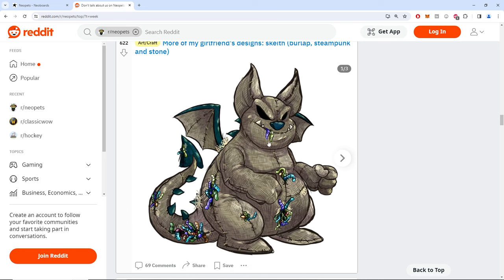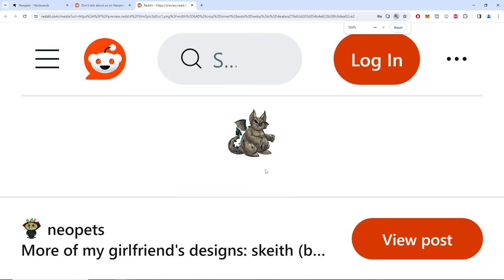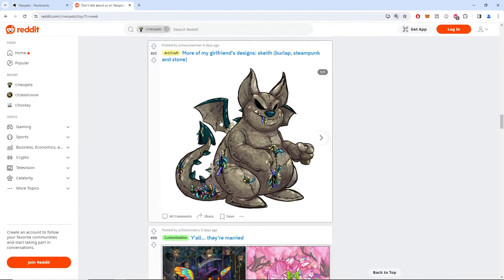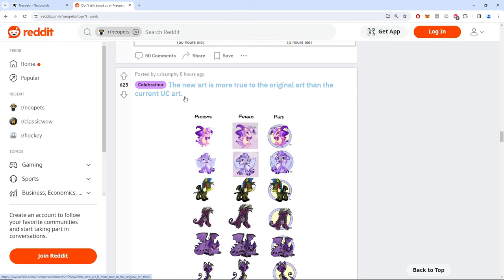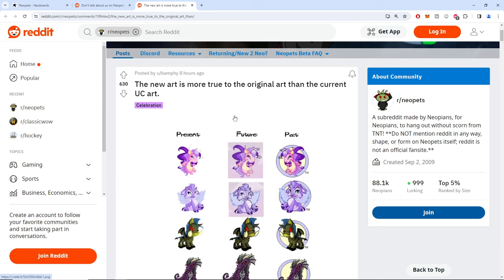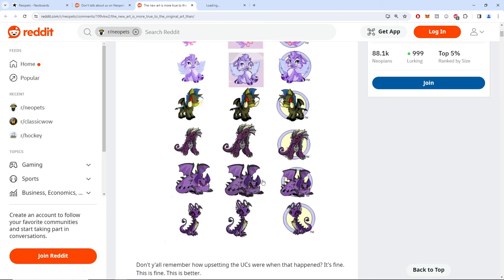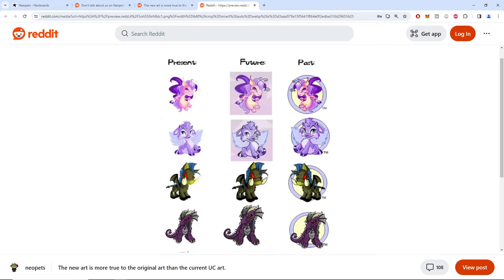Let's appreciate the line work here. This is where I decided to make a video. Someone posted that 'the new art is more true to the original art than the current UC art' — though they only gave us so many examples to compare.